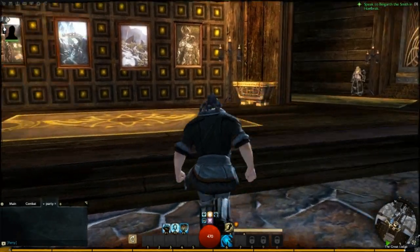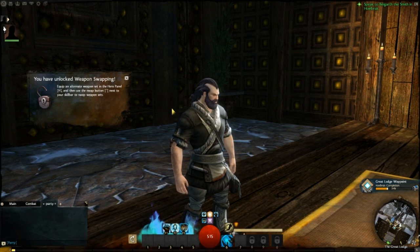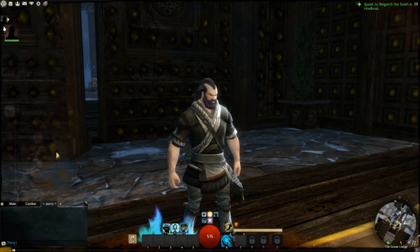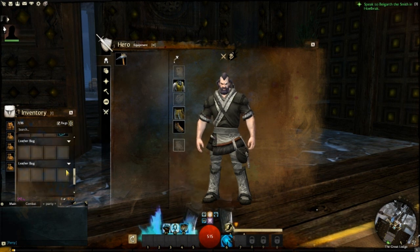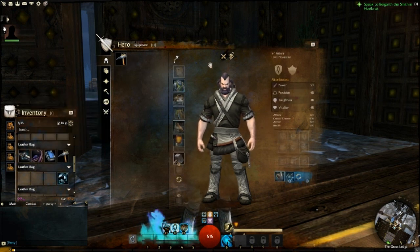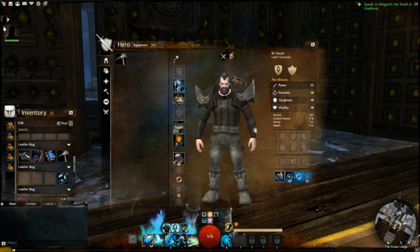I figured I'd just randomly start filming. I just leveled up — great. I unlocked weapon swapping, so I'm going to do it right away. I can have my second set of weapons, and I did save up a sword somewhere. But why can't I equip the sword? I have to be level 8. So one more level and I can swap to my sword. Hooray!